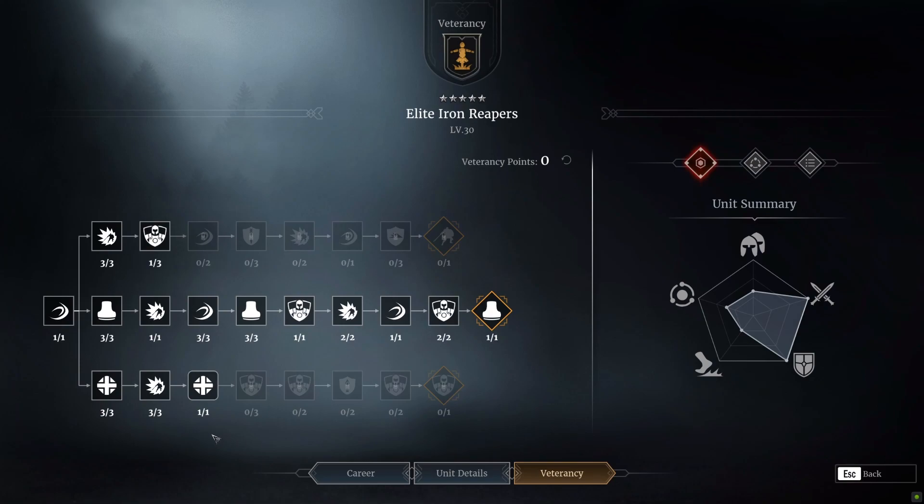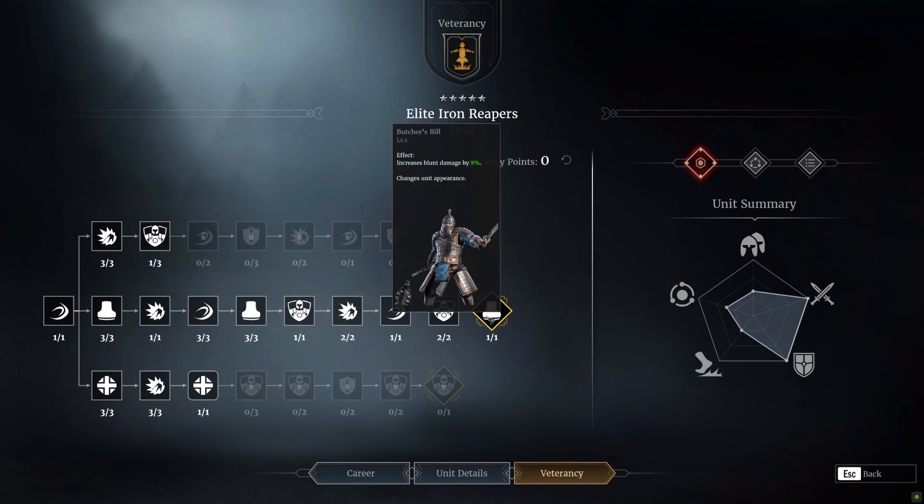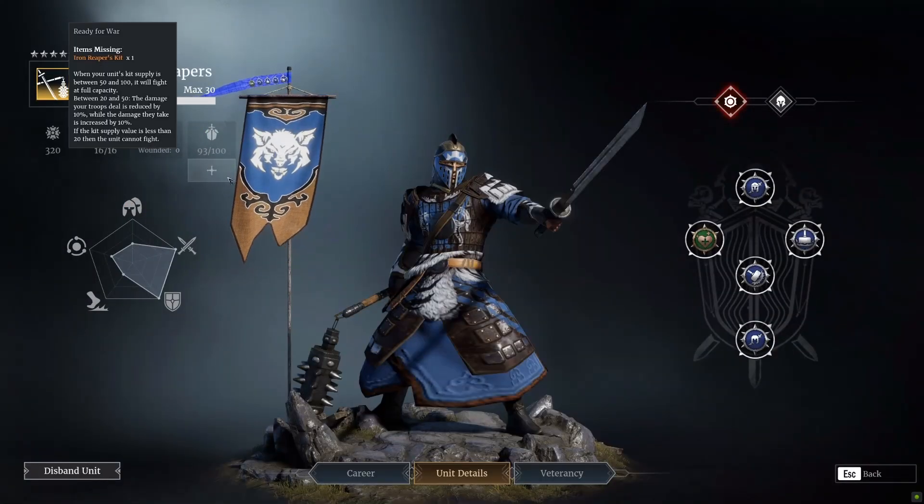If you want to build Iron Reapers all the way up to level 30, do it this way. On the bottom line, go all the way up until you get the heal skill — it's quite useful, gives them a bit of survivability; you can run them into a corner, hide, and heal them up a little. Put four points into the top line as well. Then going down, you want that crit value for extra damage and the two percent extra defense. The main line is the middle line, all the way to the Butcher's Bill node at the end, which increases blood damage by eight percent and changes their appearance to something fairly cool.